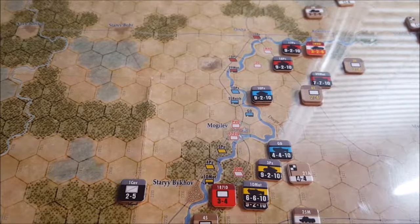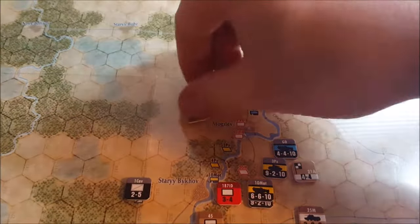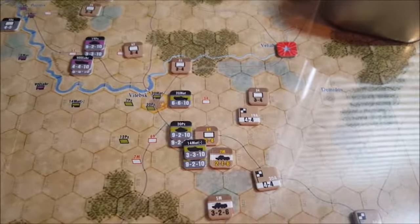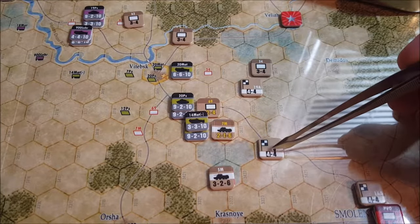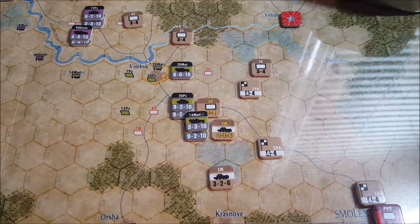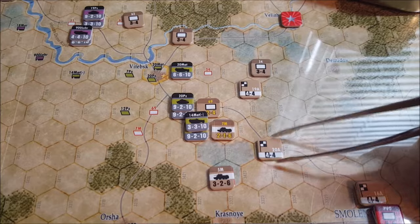That completes the fourth phase of this game. Now we go to the cup yet again, mix them up, and we draw 20th Army. So the Russian player finally gets to go, and I've already used my trump card so there's nothing I can do about that. The Russian player will be able to activate this headquarters and any unit within its four-hex command range. 19th Army also gets to be activated because it's within the four-hex range of 20th Army headquarters. So we need to think about what we're going to do here.